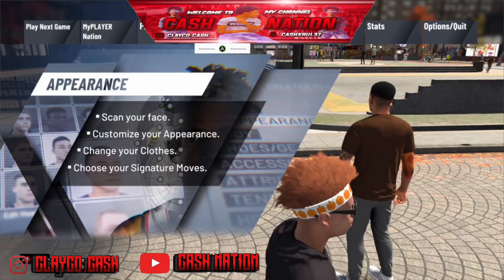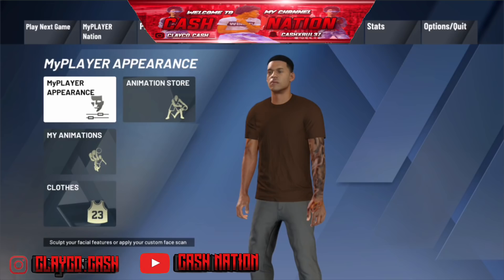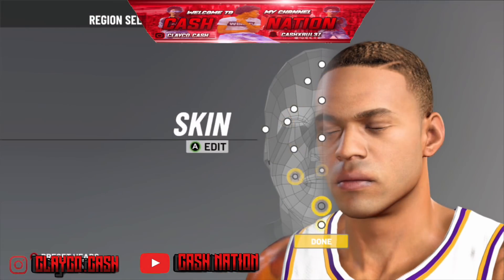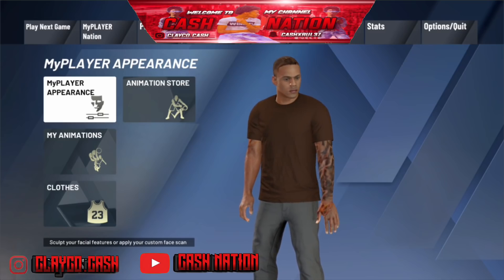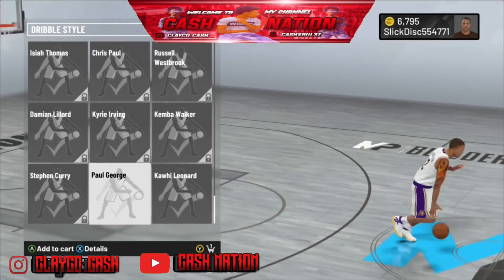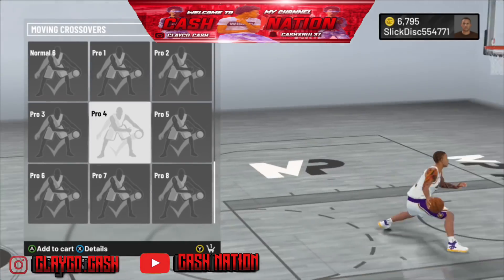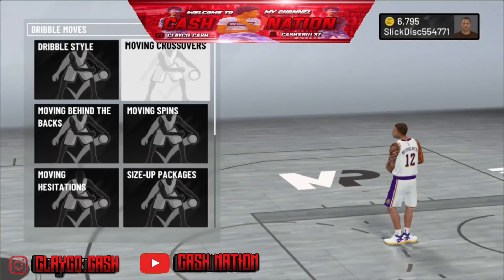So once you're done with all that, confirm, and come over here to My Player Appearance and go ahead and select that. This is how you're gonna save it — this is how you're gonna be able to do everything, including rec and park. Make sure you change something on your player — change the hairstyle, the eyes, or anything. Go ahead, go to save, and go back to your animations. Make sure you come over here and go straight to dribble moves. As you can see, I got the slasher dribbling style unlocked — and I only had a 70-something max style dribbling. Your player will be able to have these dribble moves permanently. It's an animation glitch and you can do it permanently. You get your hot zones and permanent Hall of Fame badges.